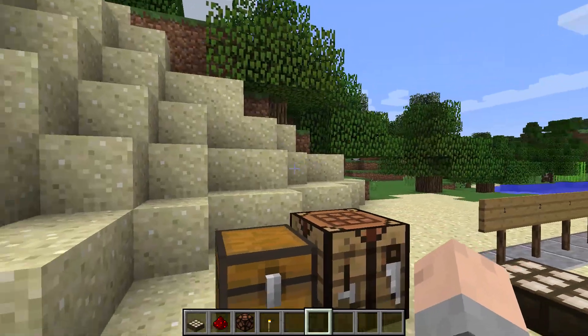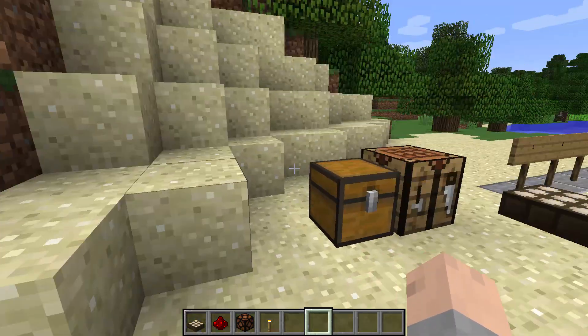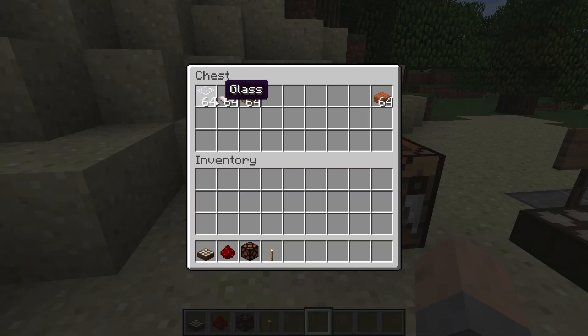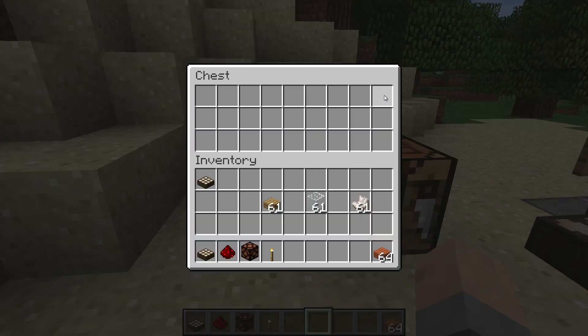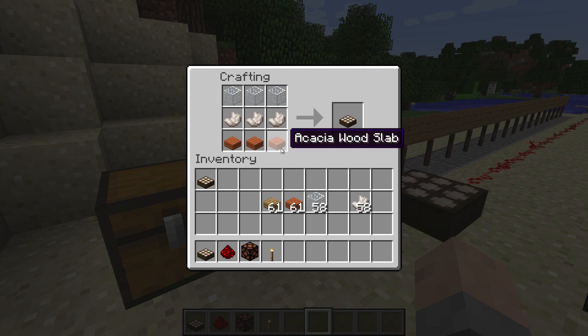It's a very interesting redstone block, so let's check it out. Here we are in a tiny little world I made. We're going to be talking about daylight sensors, and the first thing is how to craft them. Pretty simple — you use glass on top as the first layer, then nether quartz from the nether, and slabs on the bottom, and you get a daylight sensor. The slab type doesn't matter, so you can use acacia wood slabs and that also makes a daylight sensor.